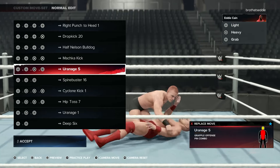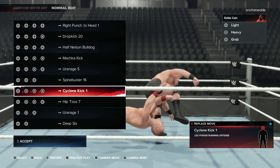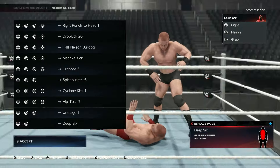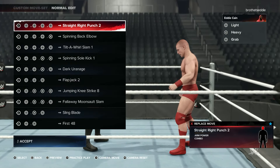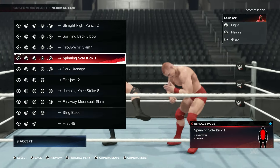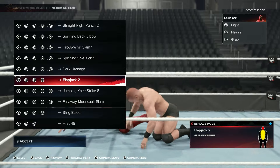Back in the days they called it the Uranich — the Uranus. Same thing. Spine Buster. Cyclone Kick — love those. Hip Toss. Uranagi One. Deep Six. Last but not least, got the Straight Right Punch, Spinning Back Elbow, Twirlet Slam, Spinning Soul Kick, Dark Uranagi, the Flap Jack, Jumping Knee Strikes, Fall Away Moon Slam.